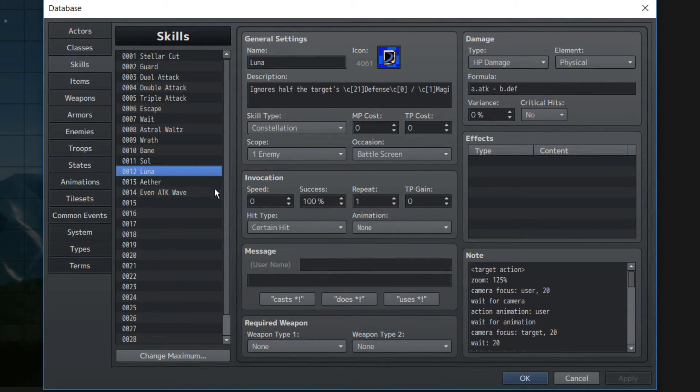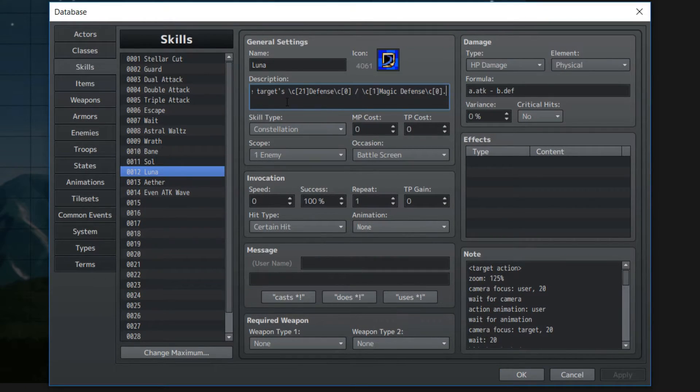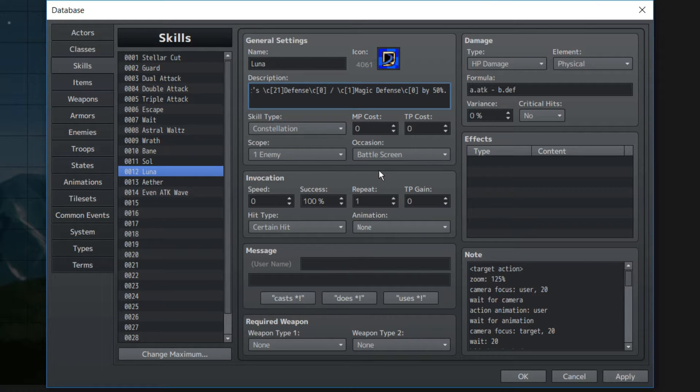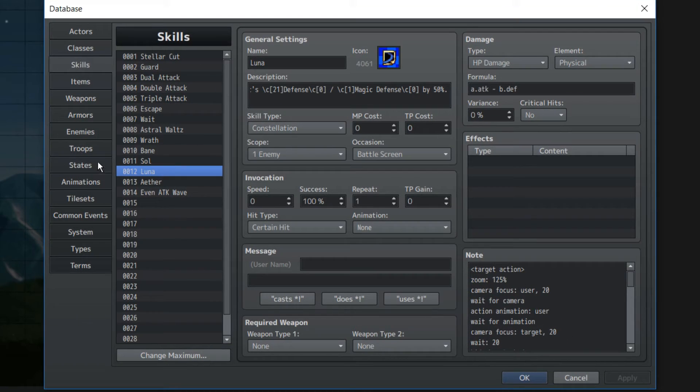Our next one is a little bit trickier, but it shouldn't be that hard. Luna! In-game, it ignores the target's defense or magic defense by 50%. Same skill occasion as Soul and Bane — one enemy, battle screen, formula doesn't matter — and action sequencing is kind of a must here. So let's go to our states.